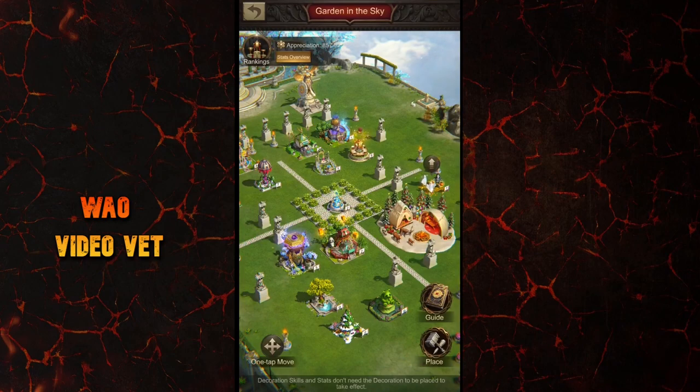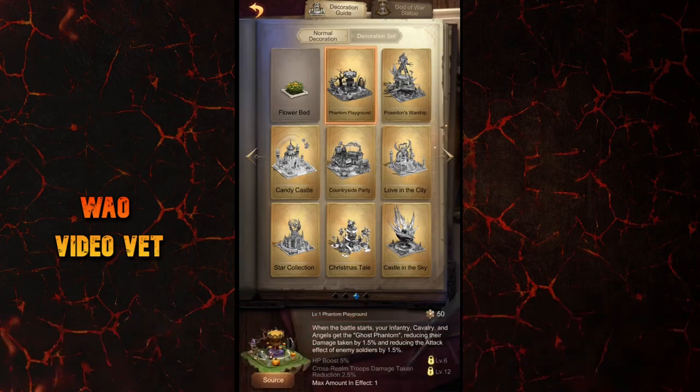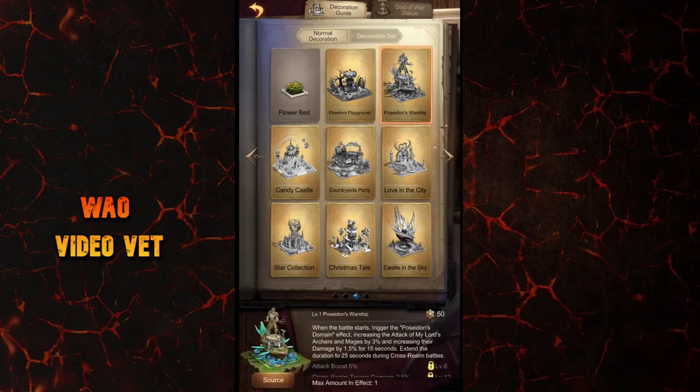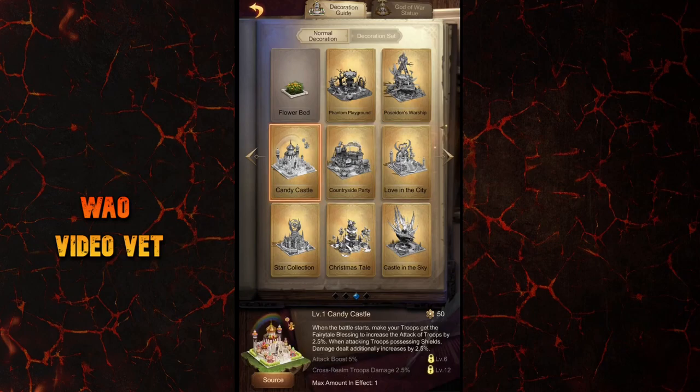Let's dive into the world of orange decorations. The good thing about them is that they bring special skills right from level one onwards. An important thing to know here is the name of the skill, because that's what will be listed in your battle reports. Usually they are shown within inverted commas in the description, except for the Candy Castle decoration, where Fairy Tale Blessing is the skill, but it's not within inverted commas.